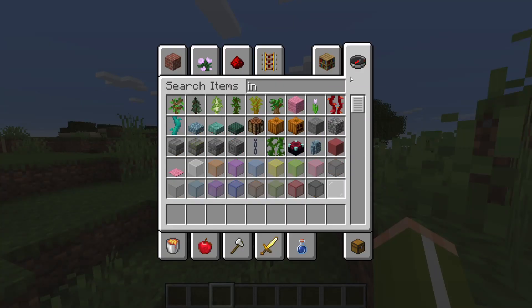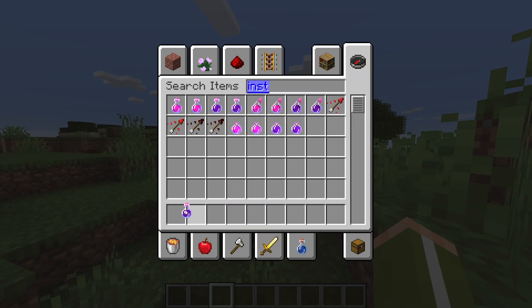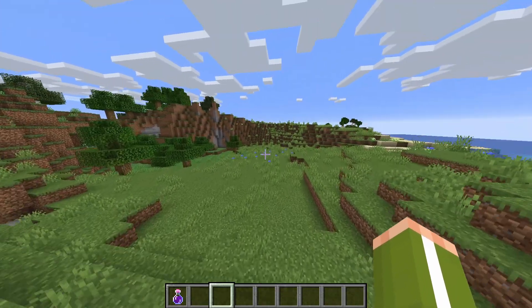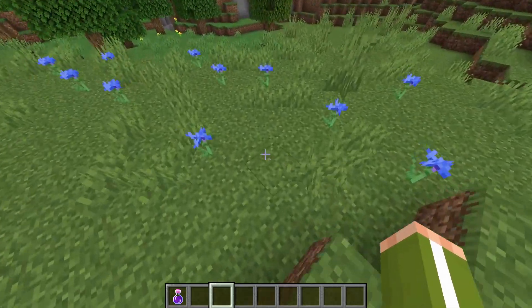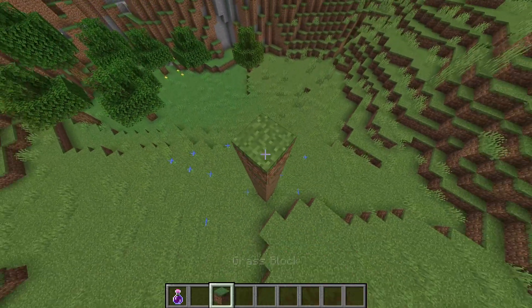All you're going to need for this is an instant harming potion — this is the entire thing you need for the dupe. Make sure you have your slash home or slash spawn point set. Mine is set to right here, and for testing purposes I will build up a bit.